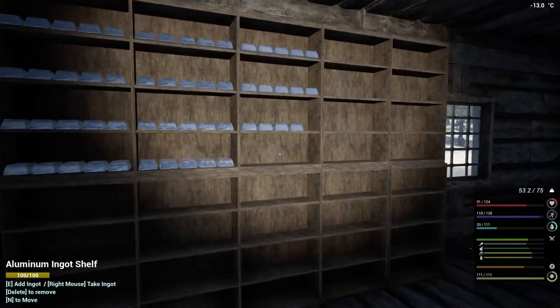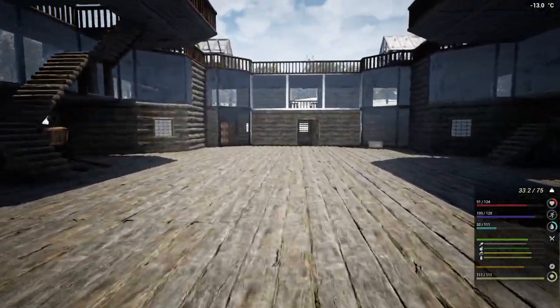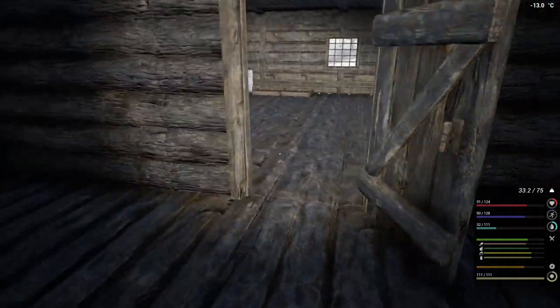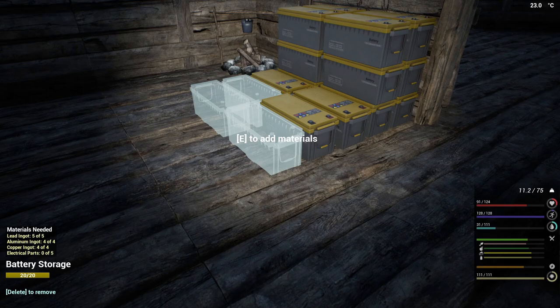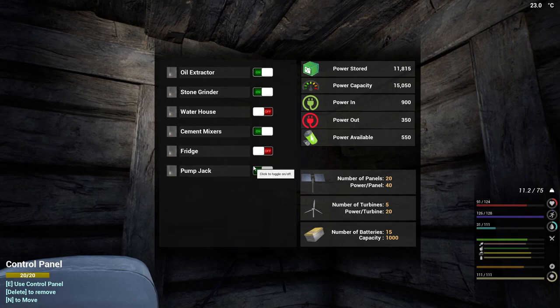And 10 lead. So all it is is 15 more electrical parts — that's 45, so we need 45 more oil. Look at that, we've got 15,000! That might be enough to have everything running. Okay, let's go see if the stone grinder has got stones in it.